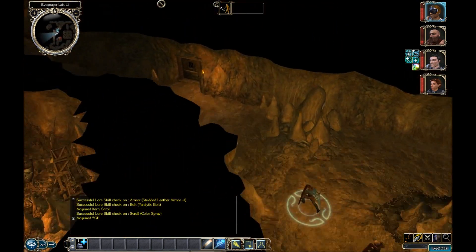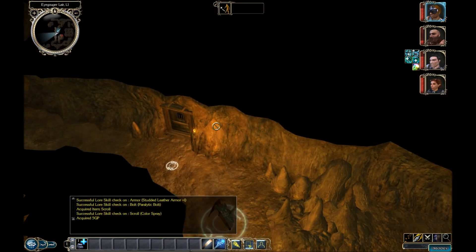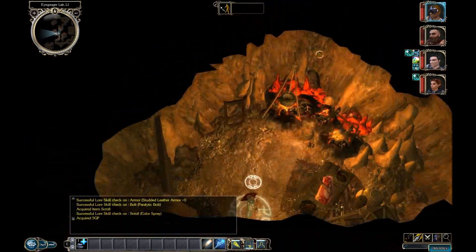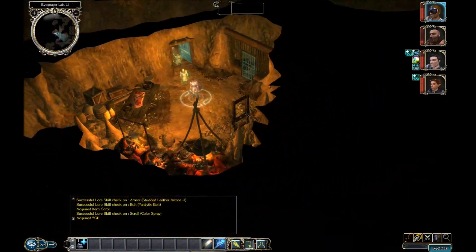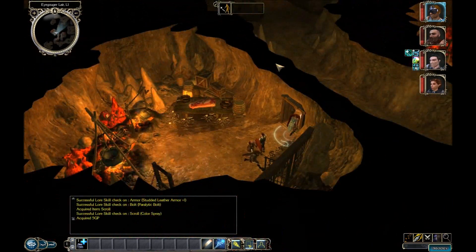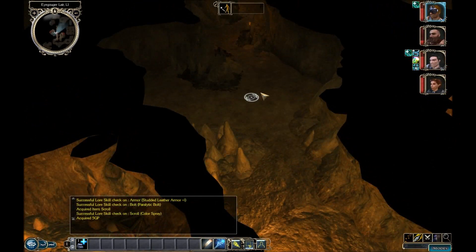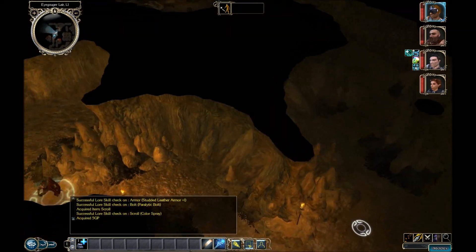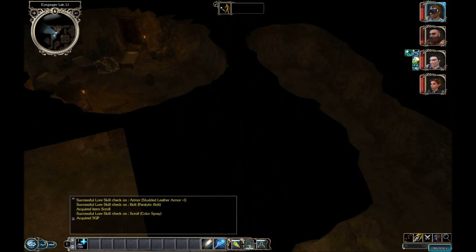Let's take a look in this room before we try and see where that guy came from. Not really anything in this room — just like a kitchen or something. Not even any orcs in there, nothing spawned. Let's see if we can find where that guy came from. Must have been over this way.